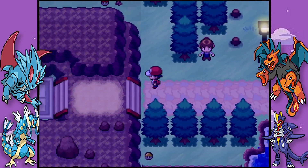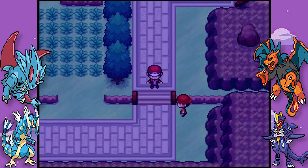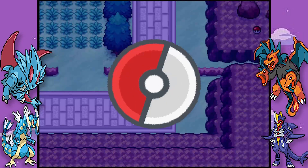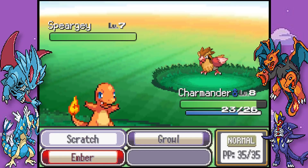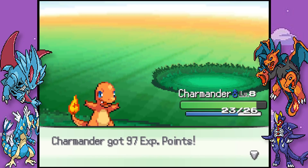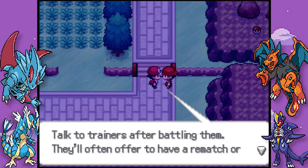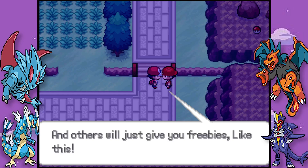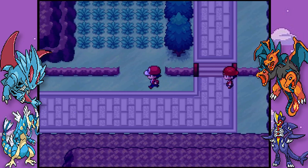We need to go to the left because this should be a trainer battle with Blue again. Blue shows off - he fused two Pokemon using DNA Splicers. A Speargey - Spearrow and Pidgey fused together, at level seven. Blue loses again. Trainers you battle will often offer to have a rematch or trade you some of their Pokemon - others will just give you freebies. That's a pretty cool thing to add.